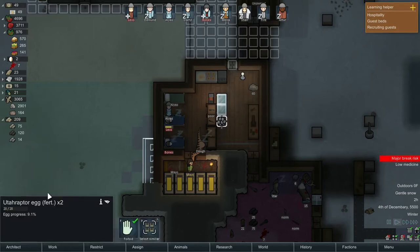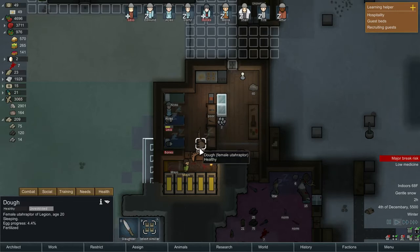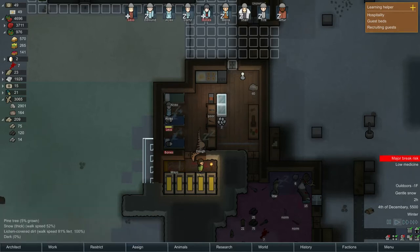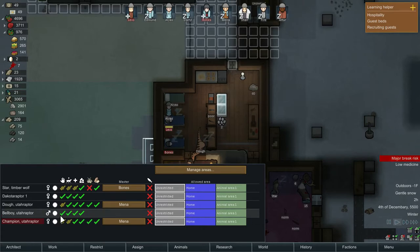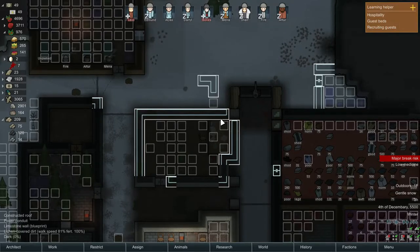Let's see how the eggs are progressing - they're up to almost 10%, probably like 2 or 3 days until those will be hatched. Little baby raptors are gonna look cute and we're gonna get to train them. They're gonna be easier to train than the adults - the adults are feisty, they need a high training skill. The male isn't even tamed, it won't even listen to obedience. That's probably why I lost his tail - it won't listen when I tell it to get indoors.